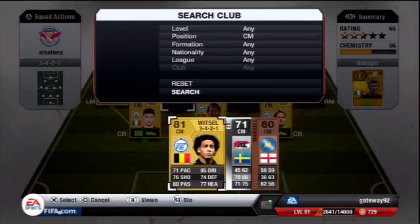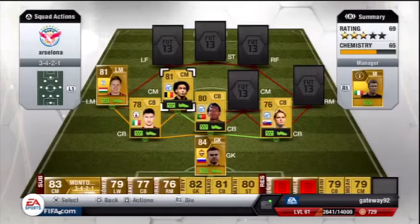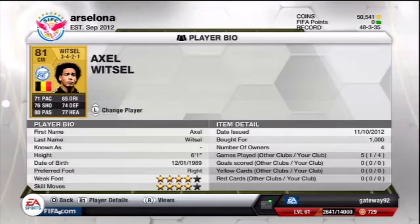Moving on to centre-mid, first one is Axel Witzel, Belgian rated 81. Very well-rounded player, no outstanding stats to be honest, but for a centre-mid he has 4-star skills which is quite handy and he cost me 1,000 coins.